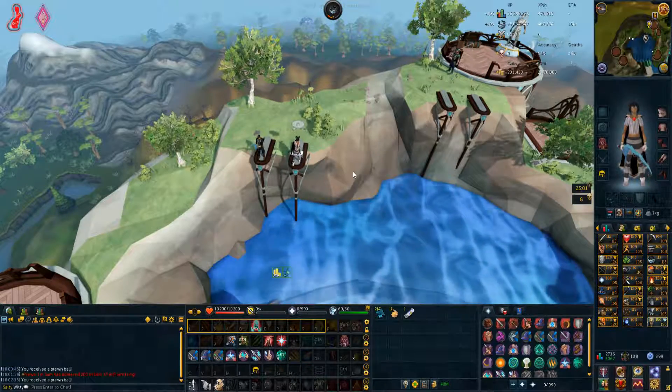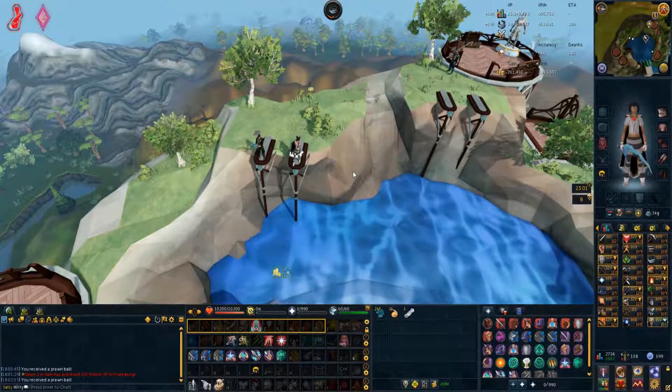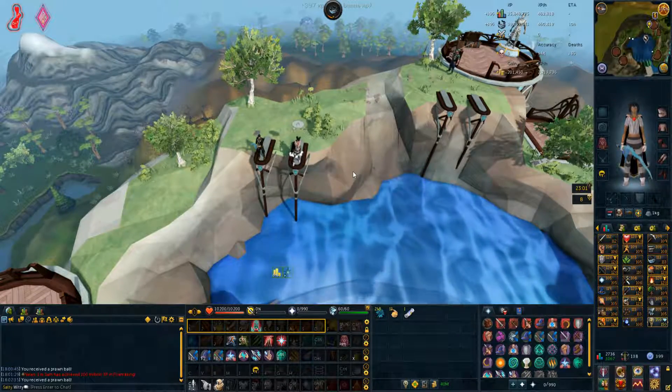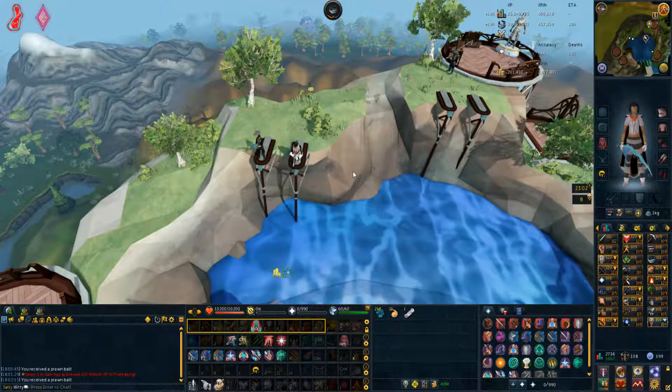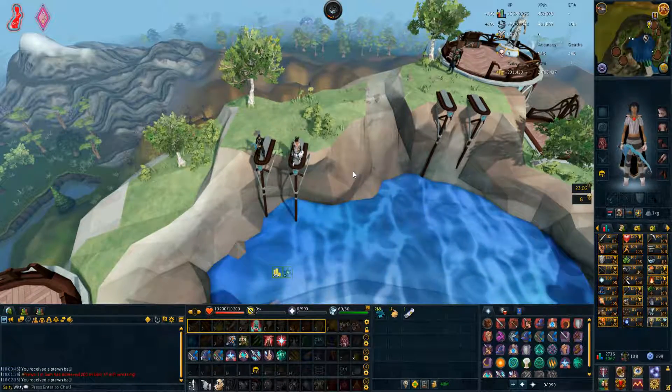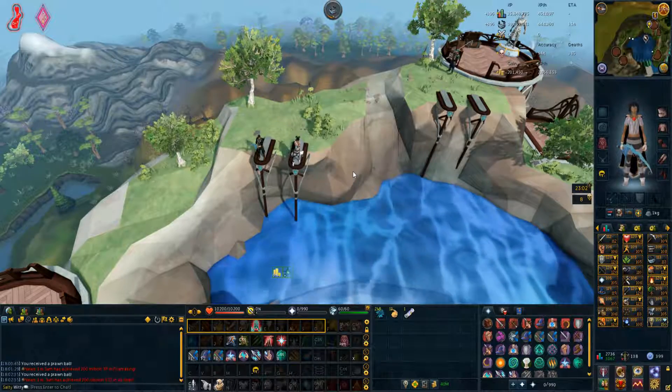To enter the competition area you must first obtain a ticket, by either talking to the fisherman or by obtaining one randomly by fishing. You can obtain one ticket from the fisherman every day and you can find him next to almost every major fishing spot. I personally used waterfall fishing as it was very AFK and still a reasonable amount of XP.